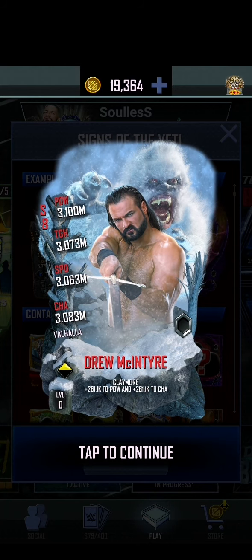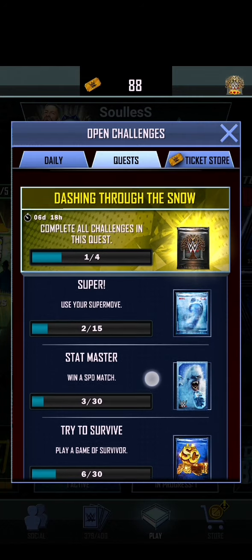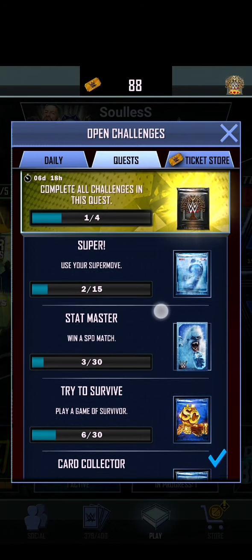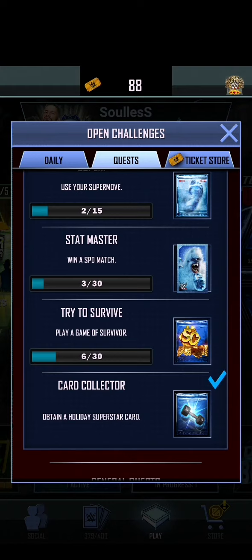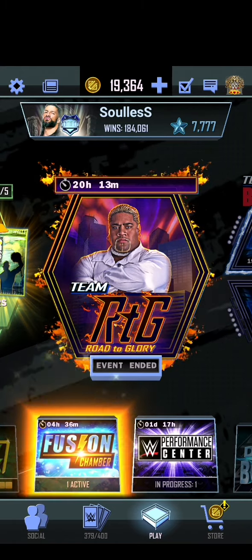Hello ladies and gentlemen, and welcome to a little tutorial on how the Christmas event works. Let's take a quick look. First of all, you've got these brand new quests that you have seven days to complete. All you have to do is use your super move 15 times, win a speed match 30 times, play 30 games — you don't have to win, just play, even if you come last — and obtain five holiday super cards or superstar cards.